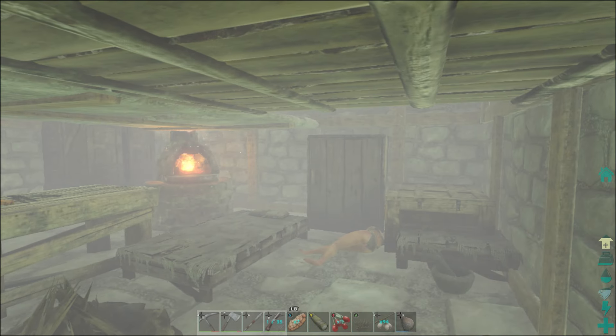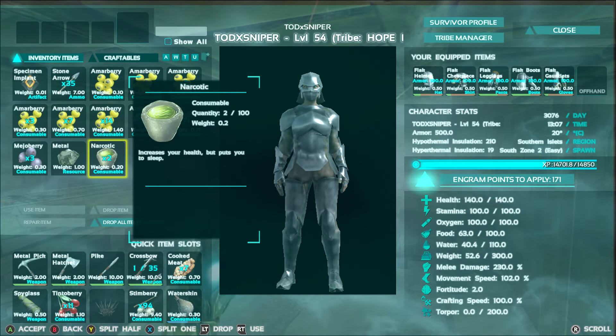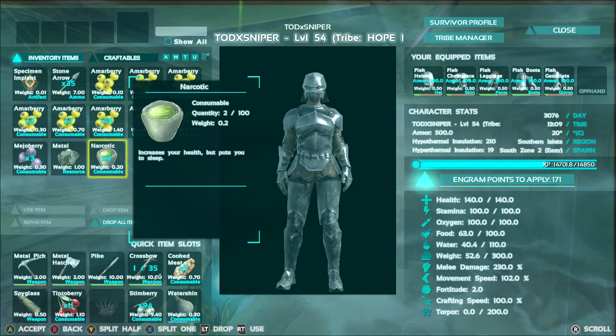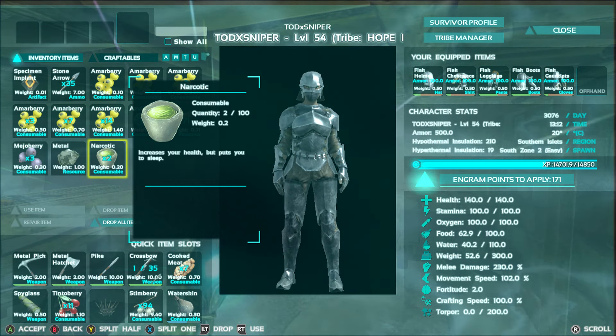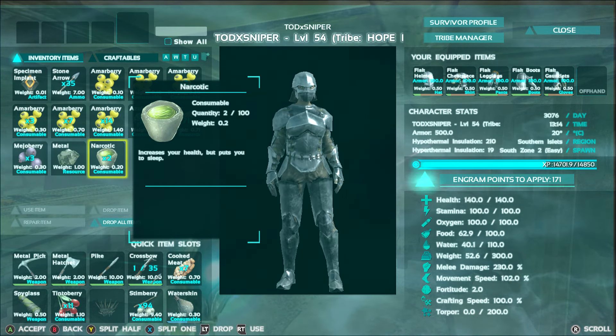We're going to leave the mortar and pestle and go to my inventory. With this narcotic I'll explain what it does — it increases torpor. If you look to the bottom right of my screen it's at zero right now. Torpor is your consciousness meter, so once I hit a certain amount of torpor my character will be knocked unconscious.